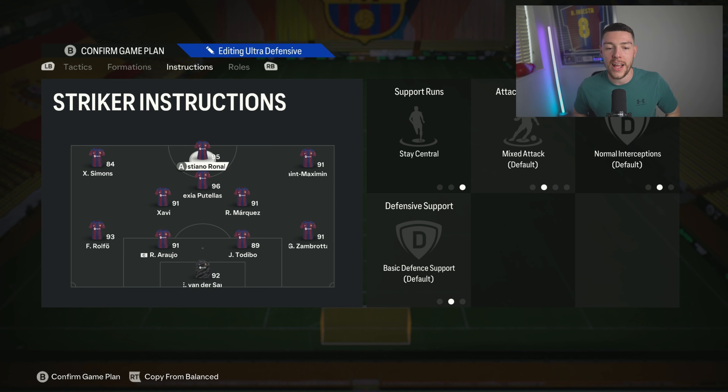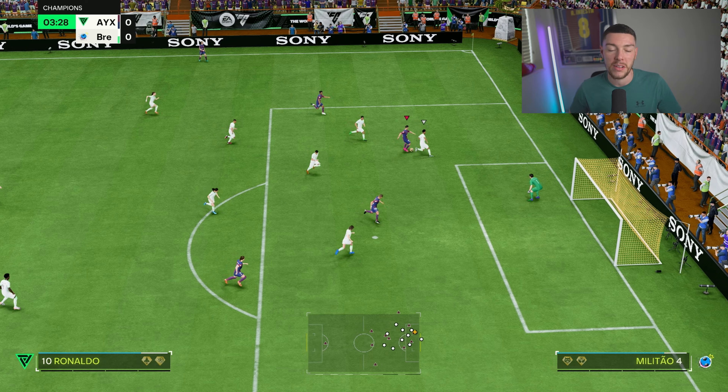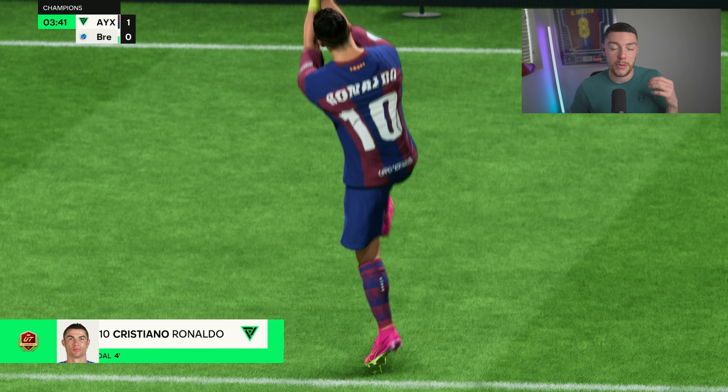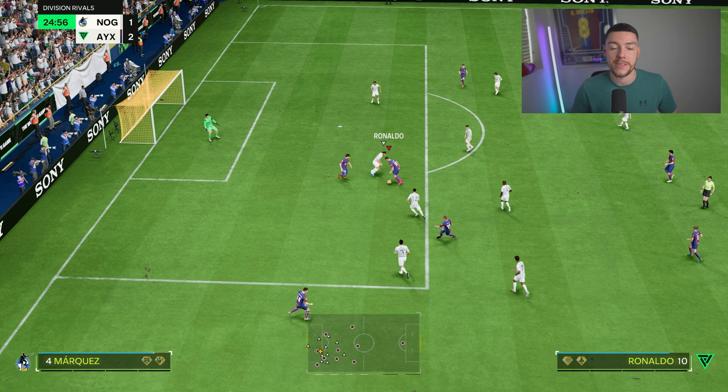Diving in with the player instructions - starting with the striker. For me that's Ronaldo: stay central only, nothing else. I'm not a fan of getting behind or anything else - stay forwards, because you want him to conserve his work rate. You just want your best forward in this position. For me, Cristiano Ronaldo - he is obscene - but that might be Mbappe, Eusebio, or Tierion for you. There are so many good strikers in this game, just use your favorite and best goal scorer.